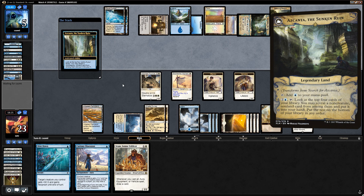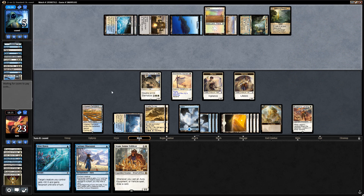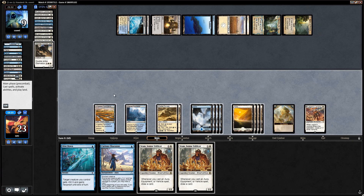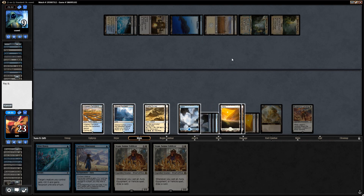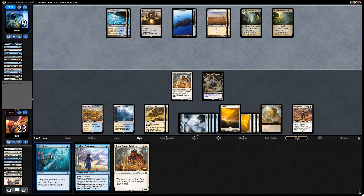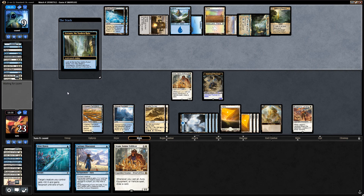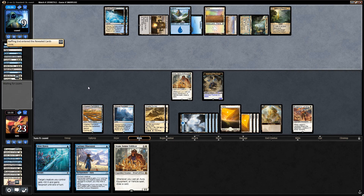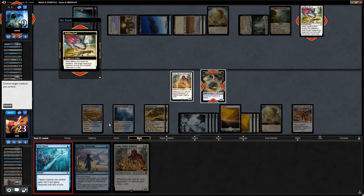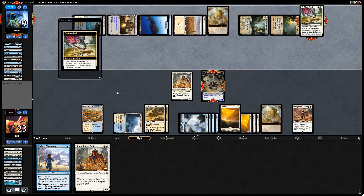Well, this is pretty annoying, but I guess we can still eternalize and say go. Haven't been able to use this Dive Down despite having it in our opener — opponent only with sweeper effects and no spot removal. Azcanta finds Baffling End — I guess we'll get to use Dive Down finally, although our opponent still has Spires of Orazca. They cast Cancel on the Dive Down, but now our opponent is tapped out.